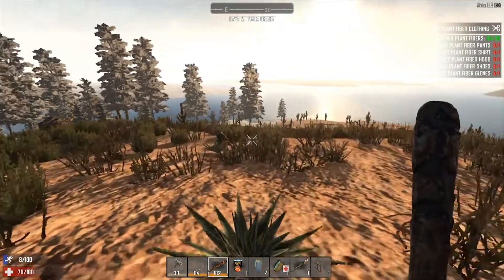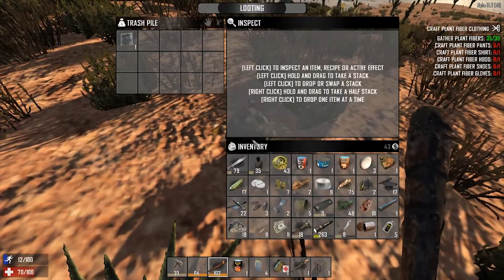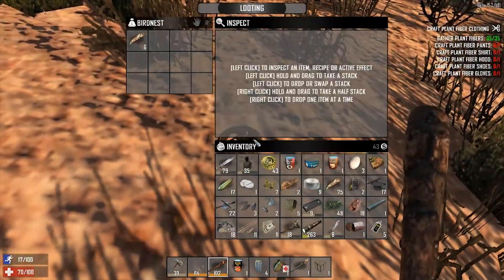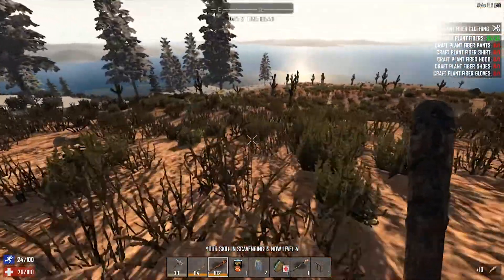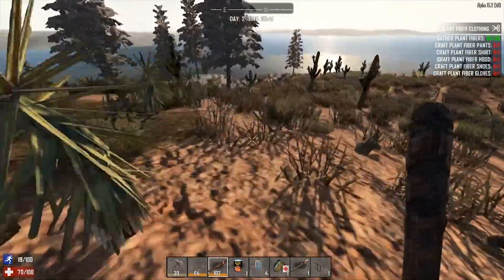We're on water — it's water world! We need to build a dinghy and live on it. If no one's seen Waterworld, you need to watch it — awesome movie. I'm a bit annoyed our scavenging's gone up — awesome, that's what we need. I'm probably missing loads of birds nests and I apologise in advance.